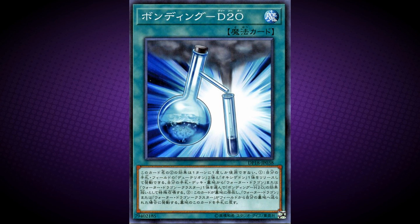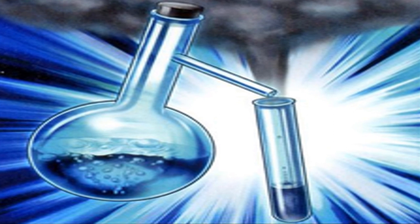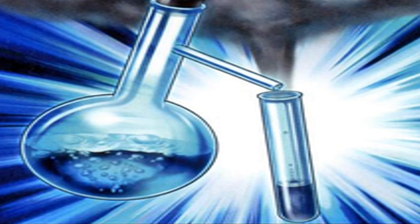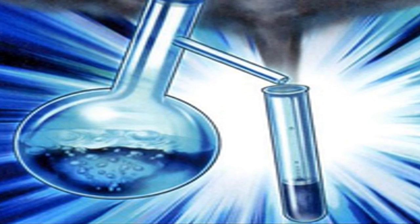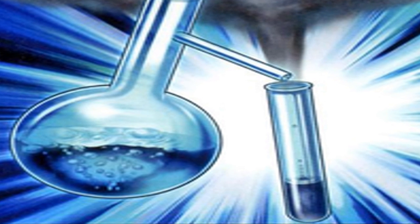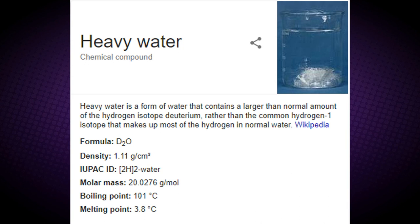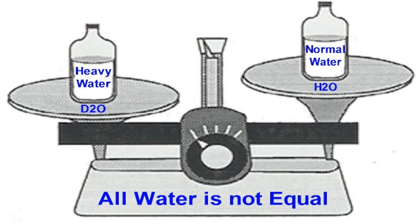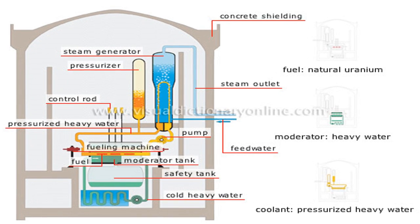Moving on to the spells and traps: Bonding D2O. Its effect is: tribute 2 Deutrions and 1 Oxygeddon from your hand and/or field to special summon 1 Water Dragon or Water Dragon Cluster from your hand, deck, or graveyard. This special summon is treated as a special summon from Bonding H2O. If Water Dragon or Water Dragon Cluster is sent from the field to your graveyard while this card is in your graveyard, add this card to your hand. You can only use the effect of Bonding D2O once per turn. D2O is the chemical formula of heavy water, also called Deuterium Oxide, which is water composed of Deuterium — the hydrogen isotope with a mass double that of ordinary hydrogen — and oxygen. Heavy water is used as a moderator of neutrons in nuclear power plants.